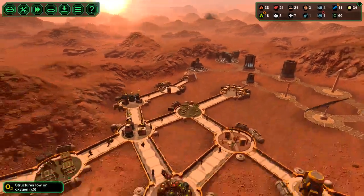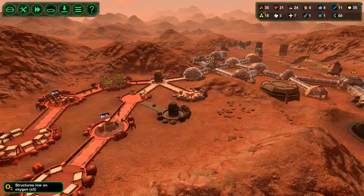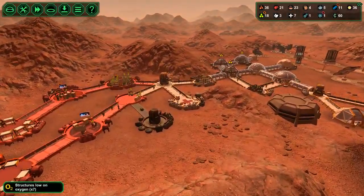There are two visitor ships. Yes, you're low on oxygen — blah blah blah.